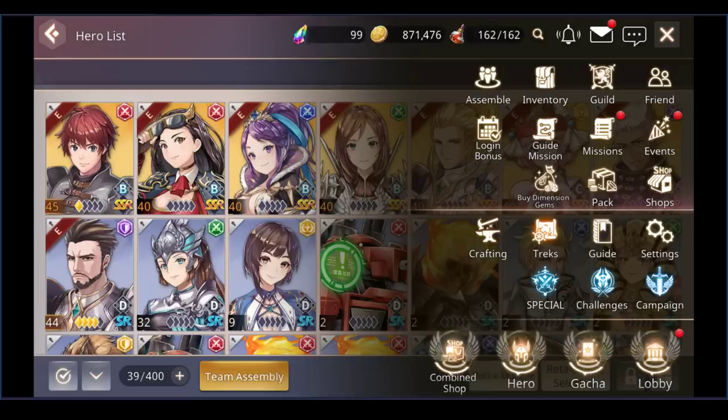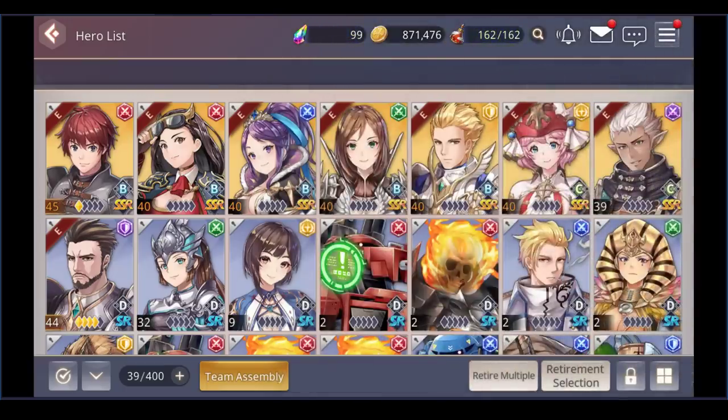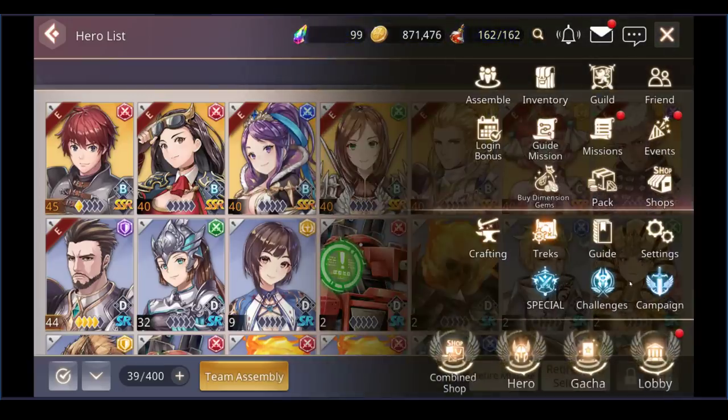As you get deeper in the game you'll be able to do crafting treks — special side missions where you load up units to get free XP, units, or materials you need to upgrade your heroes. I learned about this really late and I feel pretty dumb about it. I wish I'd learned earlier. I suffer so that hopefully you don't have to — so don't repeat my mistakes.